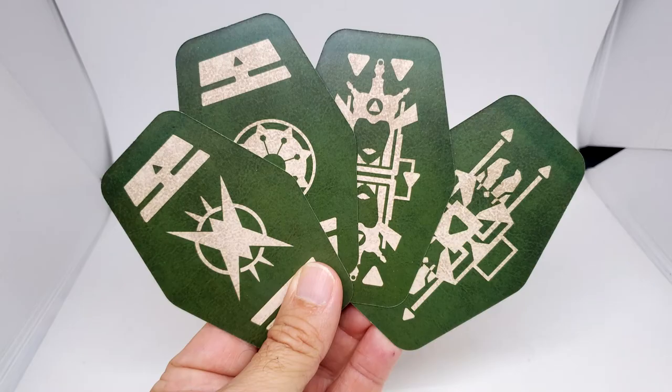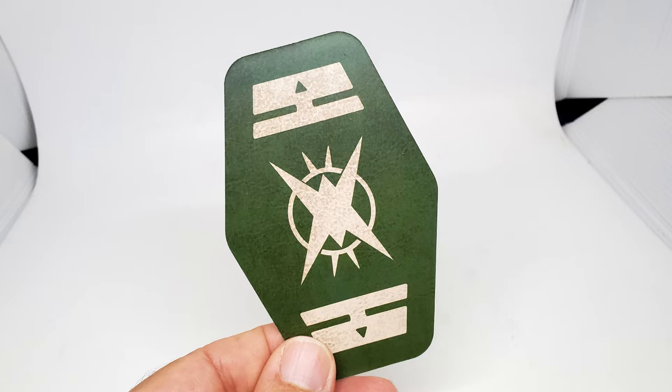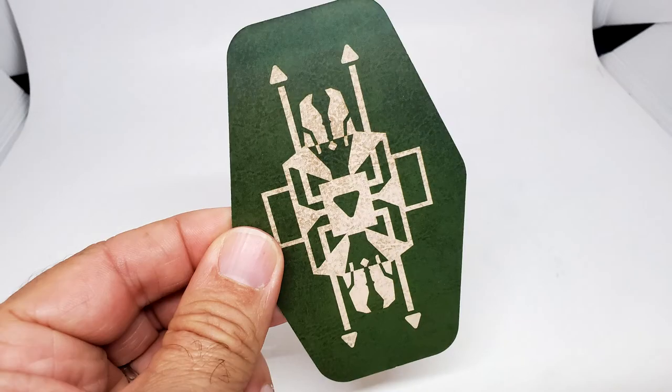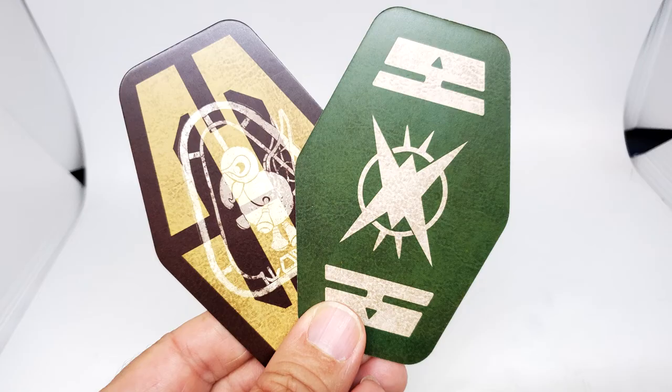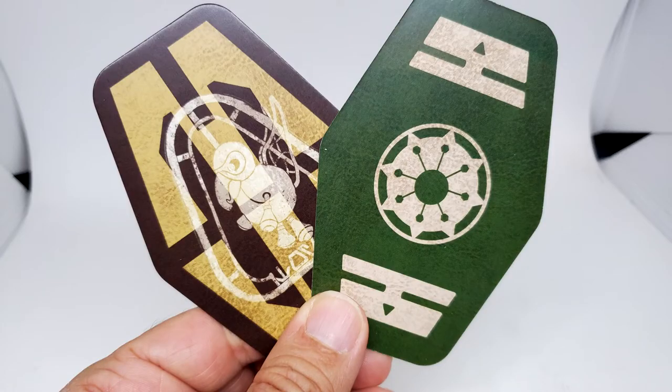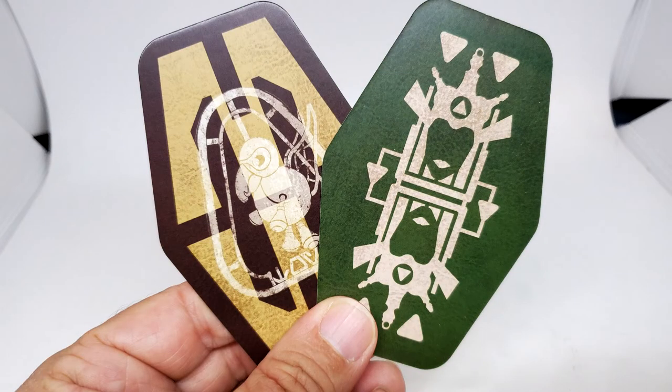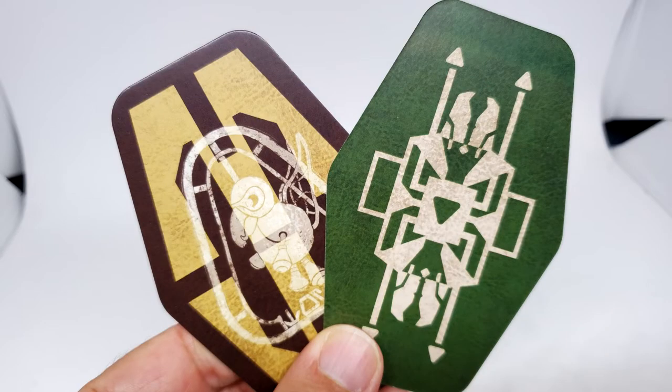The other interesting thing about the Black Spire set is they have court cards. Starting at number seven, cards 7, 8, 9, and 10 are all solid faces with original artwork. There's nothing on the seven card that says seven — you just have to recognize and memorize the symbol. The way I remember it: seven has angles to it, so the X shape has an angle; eights are round; and the nine and ten remind me of the queen and the king. So the nine looks like a queen, and the ten looks like a king.